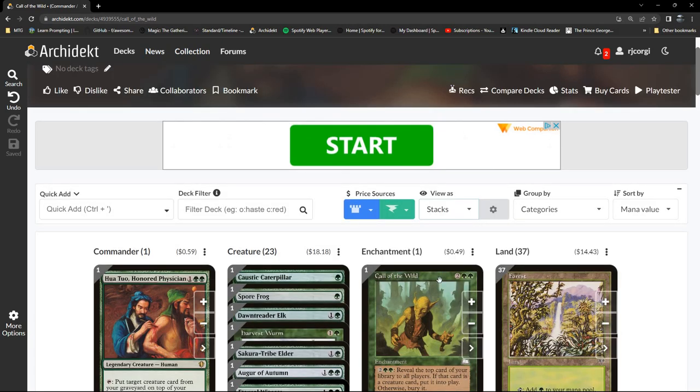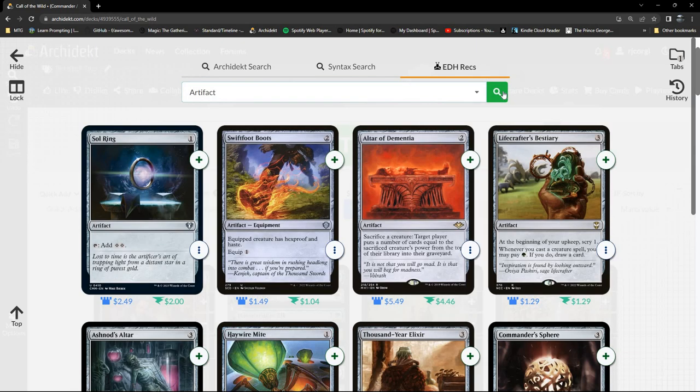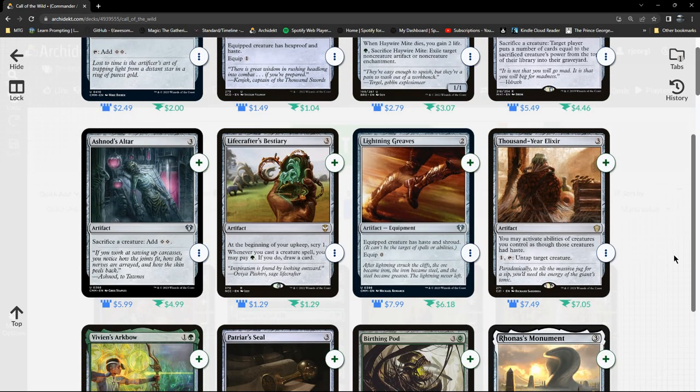We've got 23 creatures already, so this is probably the time to switch to another type of card and come back. Here I'm just looking for stuff that either might protect my commander or leverage the fact that I'm playing green, beyond that.